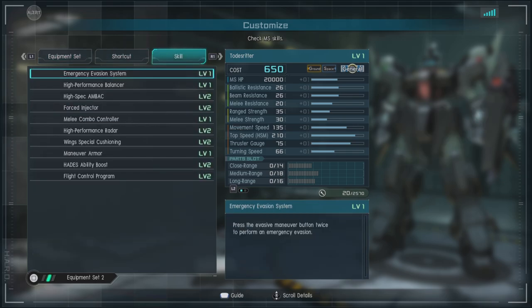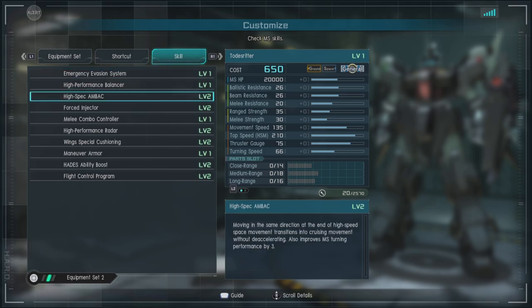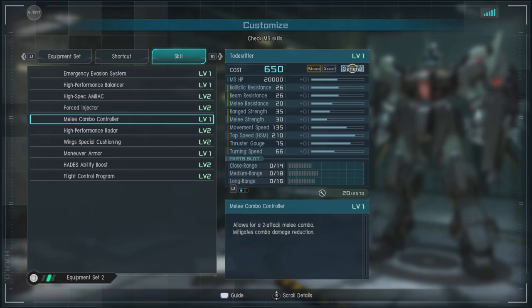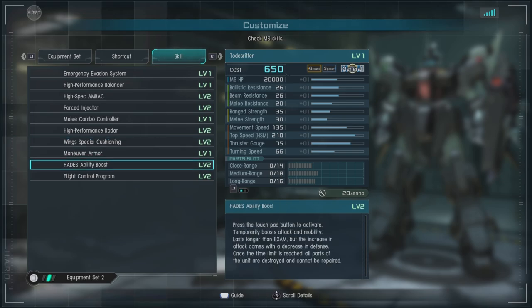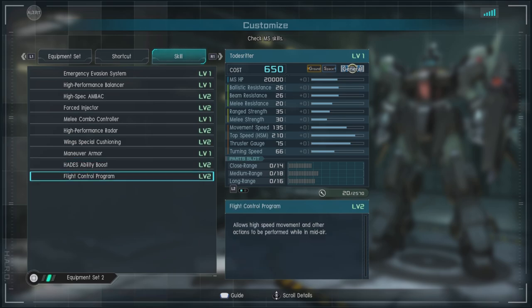For skills we have emergency evasion system, level one high performance balancer, level one high spec, back level two forced injector — level two, always nice to have — melee combo controller, level one high performance radar, level two wing special cushioning, level two maneuver armor, level one Hades ability boost level two, and flight control program level two.